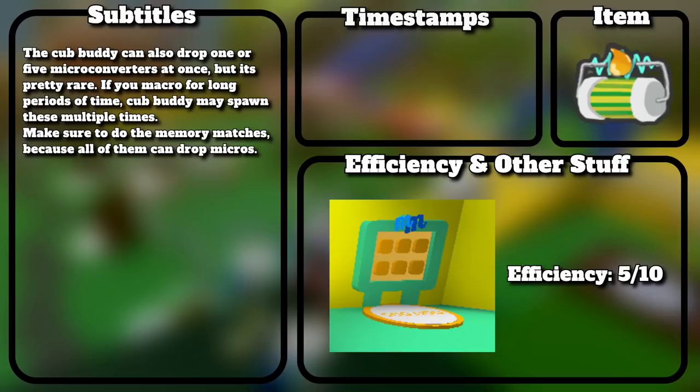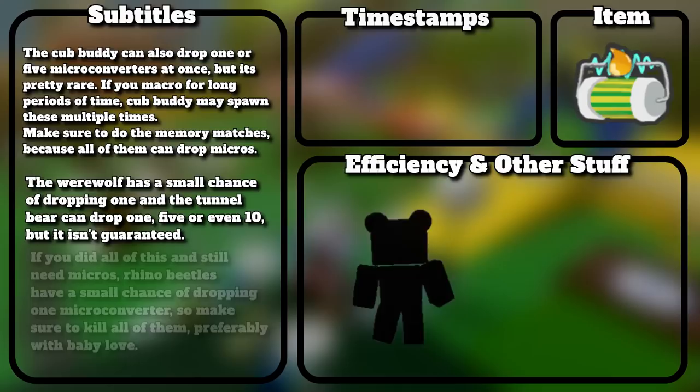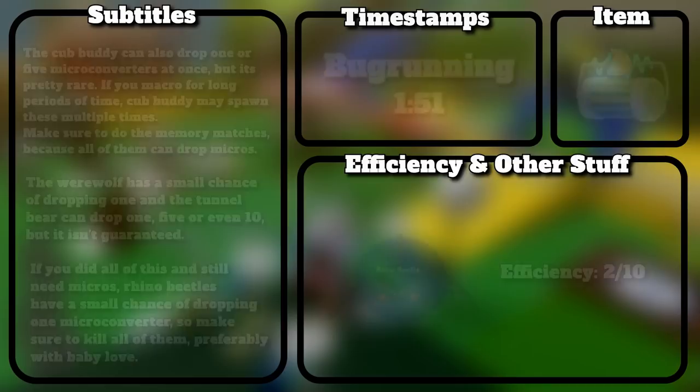Make sure to do the memory matches, because all of them can drop micros. The werewolf has a small chance of dropping 1, and the tunnel bear can drop 1, 5, or even 10, but it isn't guaranteed. If you did all of this and still need micros, rhino beetles have a small chance of dropping 1 micro converter, so make sure to kill all of them — preferably with Baby Love.